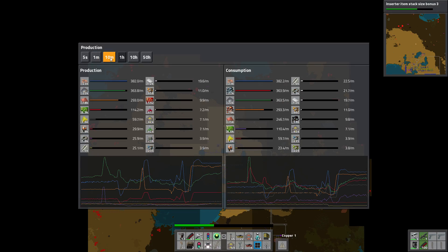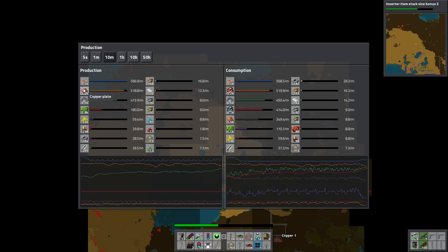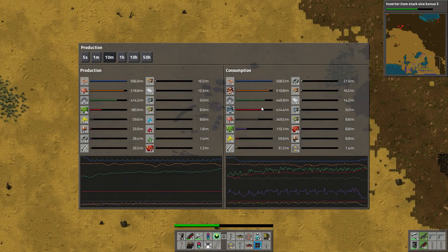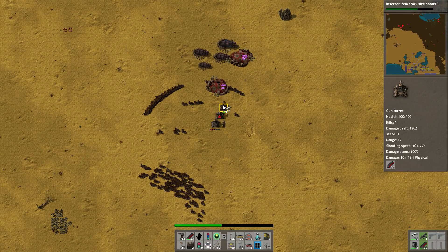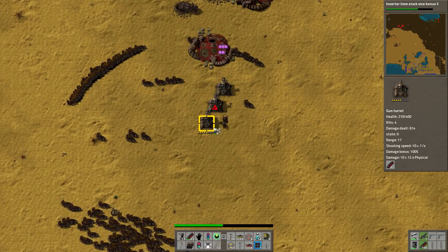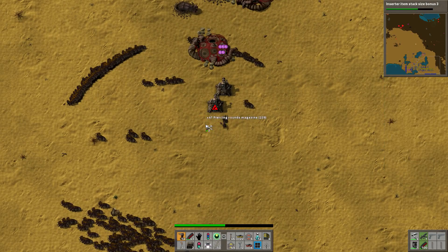That's production. Production is doing well — look at this. In the past, 23,000 copper cable. Copper is now doing very well. We need to expand on our iron production as well, now that we have the rail system going on.